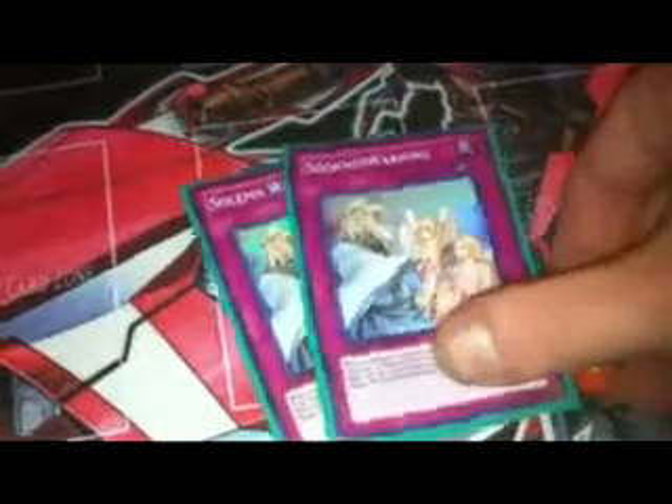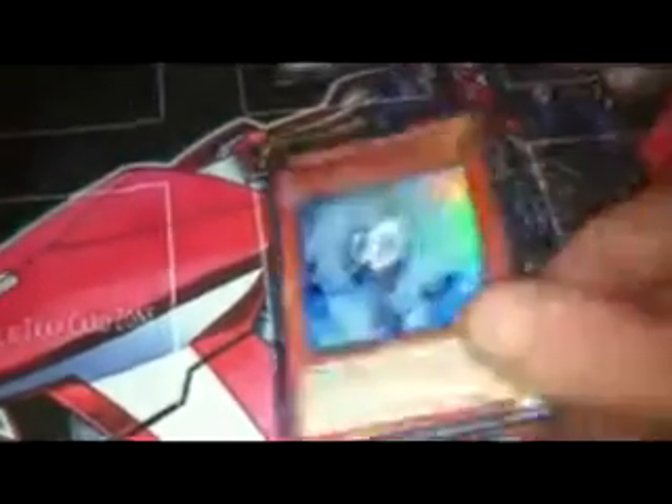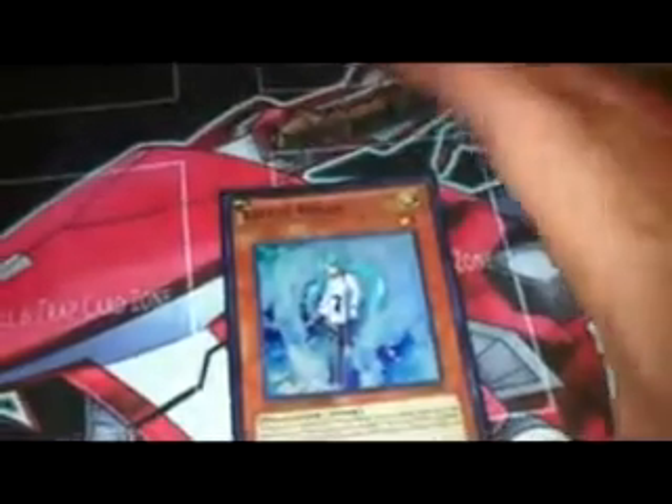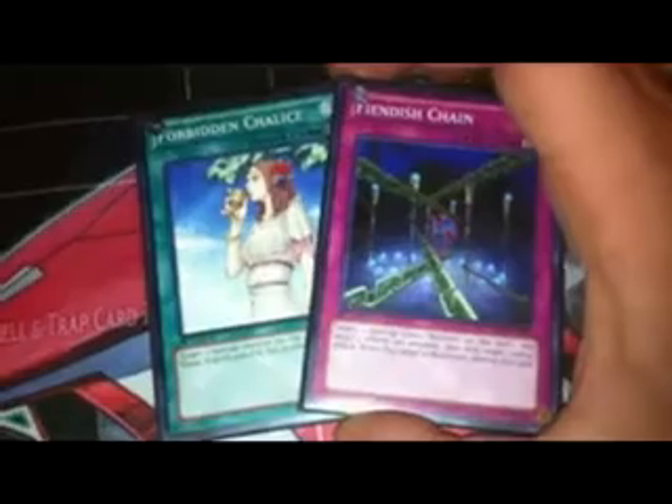As far as the main deck goes, Solemn Warning — if you still run it — can really shut down Inzektor players, as long as you can stop the initial searches. It does cost a lot of life points and usually you won't get it to stop every loop you need. Effect Veiler is run at 2, if not 3, in pretty much every deck — you wait until they declare they're going to use the effect, then discard Effect Veiler, and that'll stop whatever nastiness they're waiting to inflict on you. Forbidden Chalice and Phoenix Wing Wind Blast can both go in the main deck and are really good cards. Forbidden Chalice will negate the effect just like Effect Veiler, and so will Phoenix Wing Wind Blast. So as long as you're stopping the effects of the Inzektor monsters, they won't get to go off.